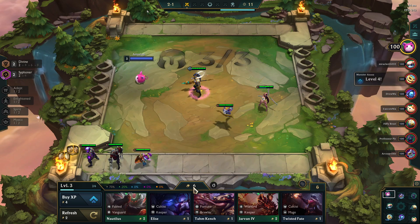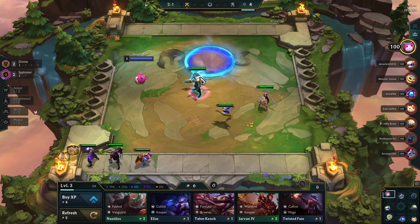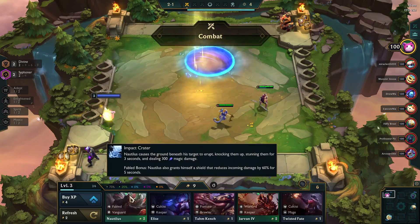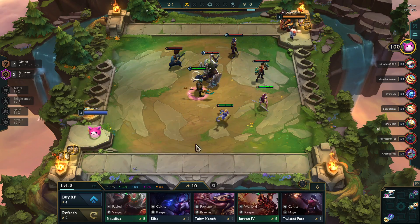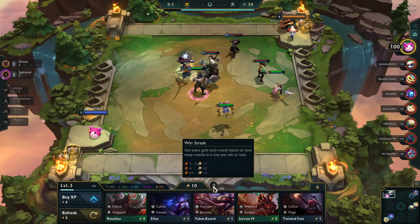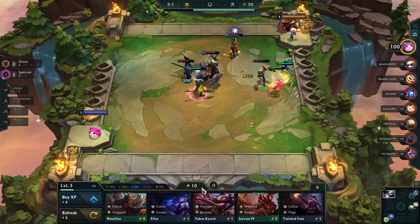I do tend to like to save up for 50 gold before I do anything else. So now we're at ten gold, and when I scroll over it now, it's showing the interest of one. And then the win-loss streak is located right here next to your gold, which I'll explain in just a sec.